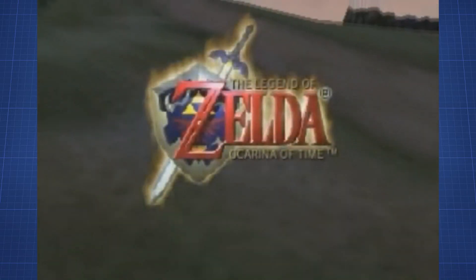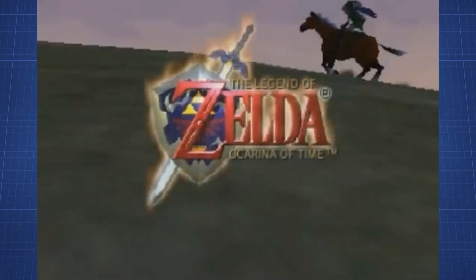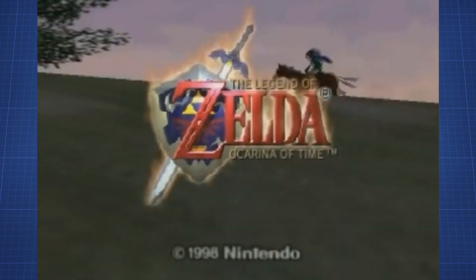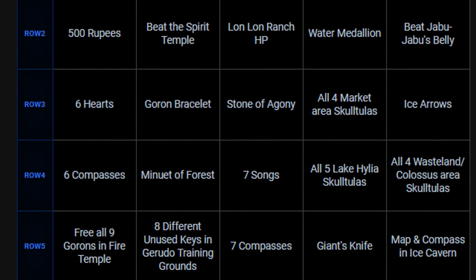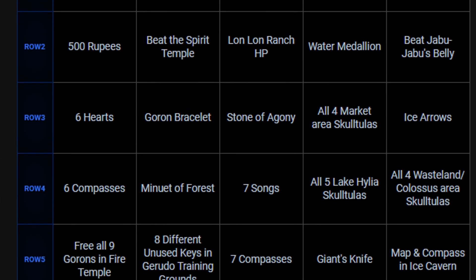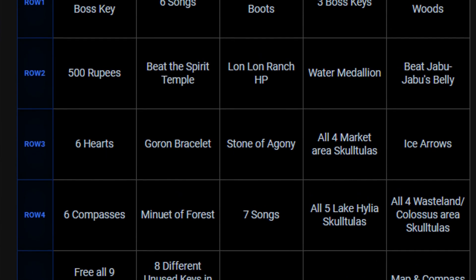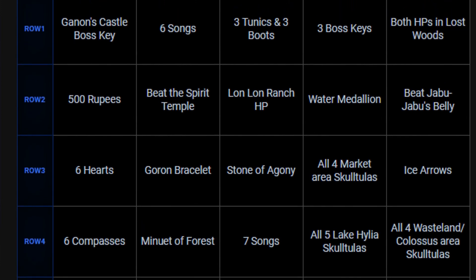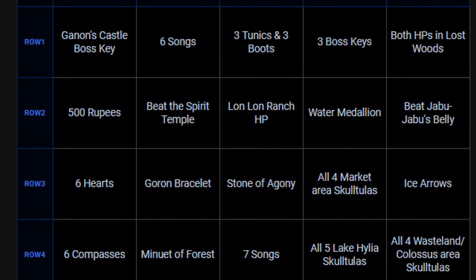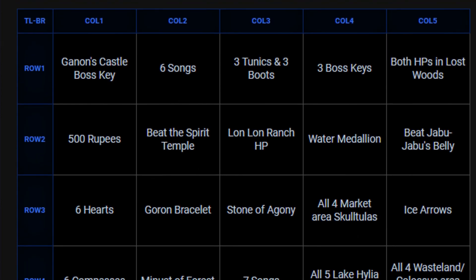We're back with another little showcase of The Legend of Zelda Ocarina of Time, this time with something that is fairly popular among runners, especially among those that participate in so-called bingo races. In speedrunning, bingos are races among people that try to complete a row in a 5x5 card filled with possible goals. The first player to fill and complete a row of goals wins. If you want to know more about these bingo races, make sure to ask Zelda runners about it — they're usually very happy about every single person interested in them.